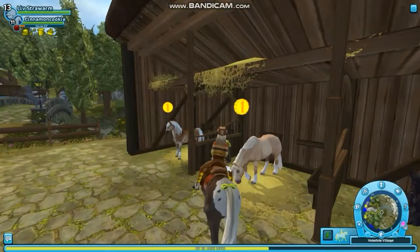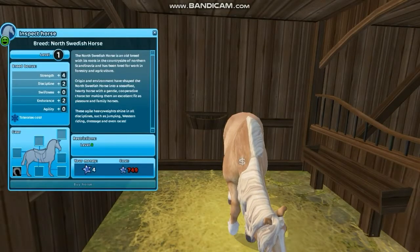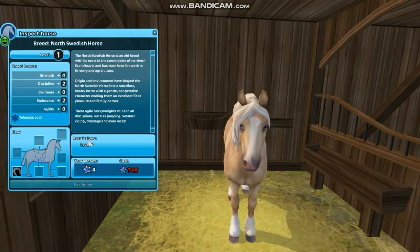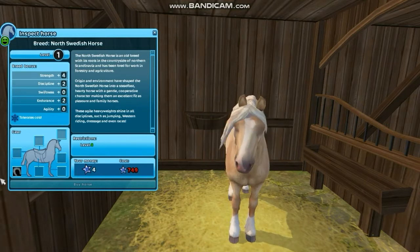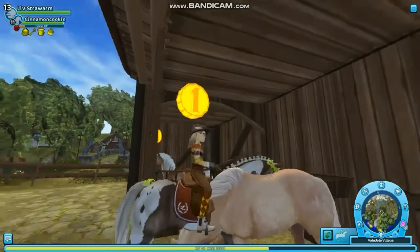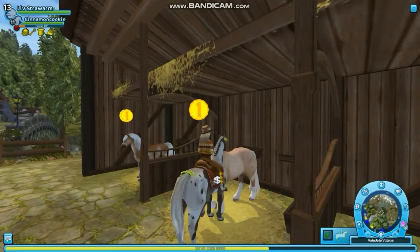Oh my gosh, I want them all! They cost that much money. They're for level eight people, and the one in Fort Pinta is for level one people — it tolerates cold. The old models are now in the horse market and they cost 599 star coins, but who cares for the old models when we have these.